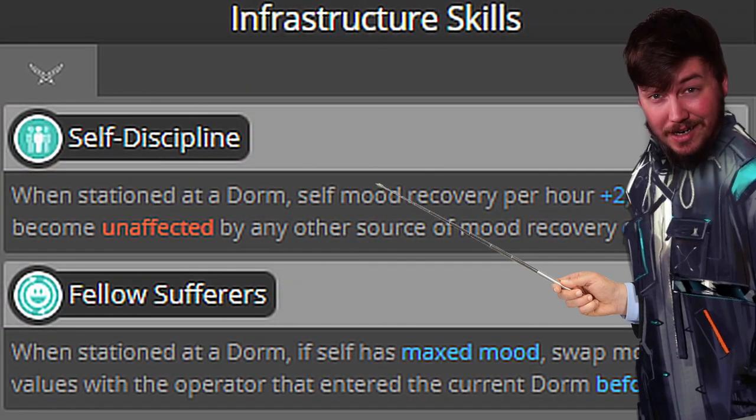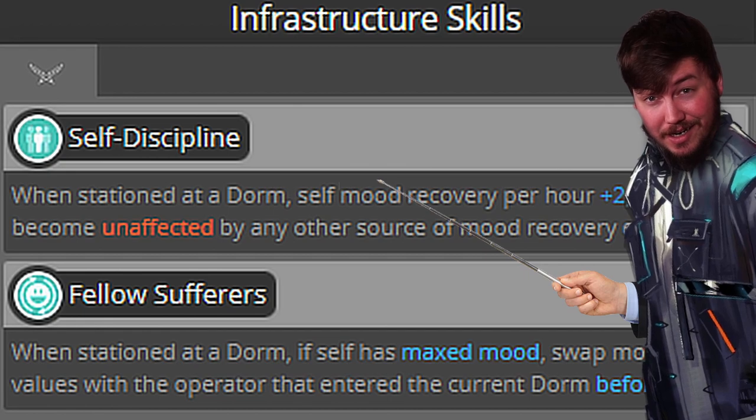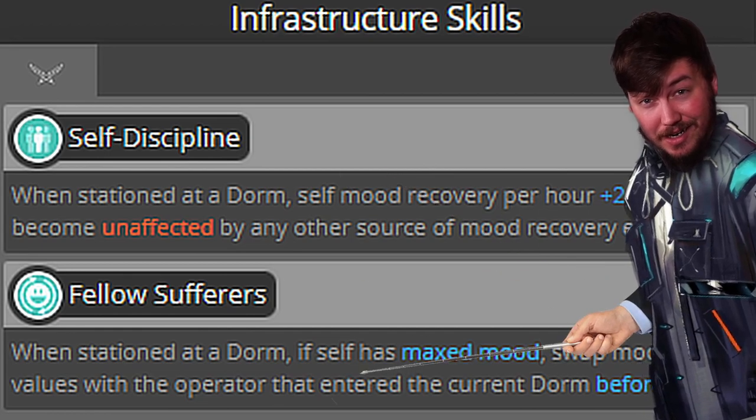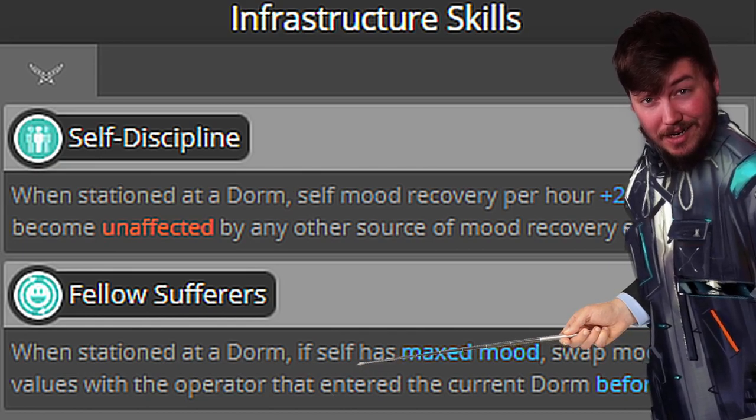Quickly talking about infrastructure skills: when stationed at a dorm, self mood recovery per hour is +2 and becomes unaffected by any other source of mood recovery effects. The next one, Fellow Sufferers, is when stationed at a dorm — if self has max mood, swap mood values with the operator that entered the current dorm before self. It's a bit of a wonky mechanic but worth mentioning.